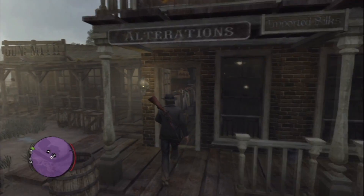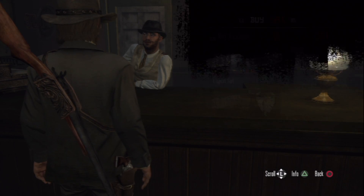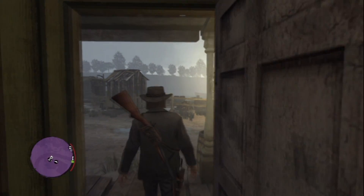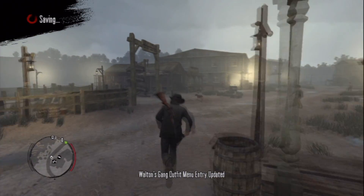The last thing you have to do is to head over to Thieves Landing and go to the tailor. In there you have to buy the Walton's gang scrap. Press the select button to enter your inventory and select the scrap that you just bought.